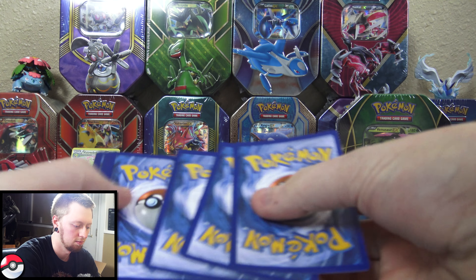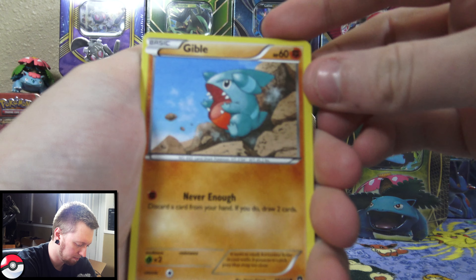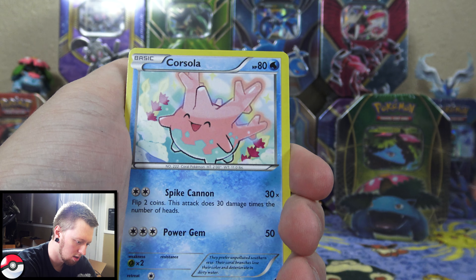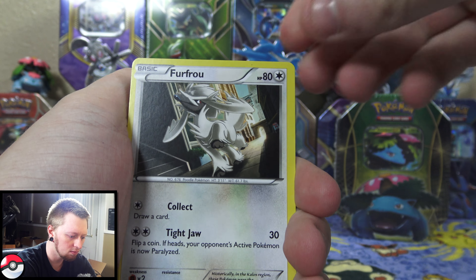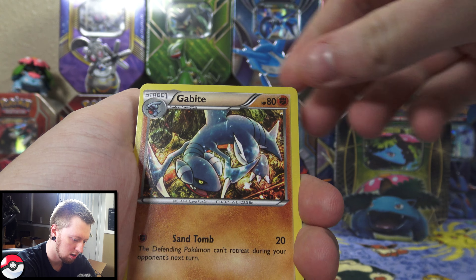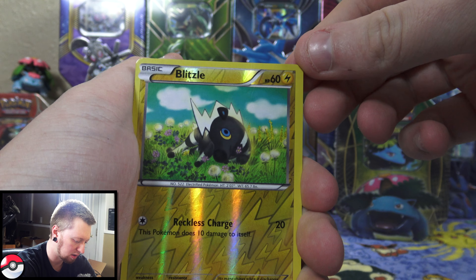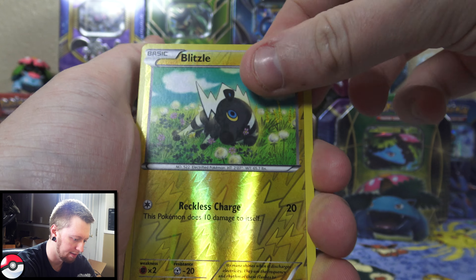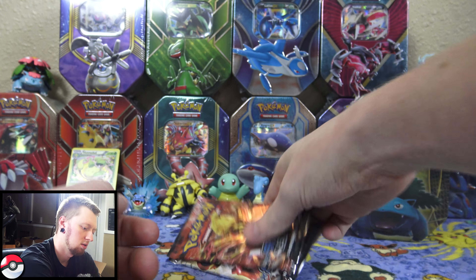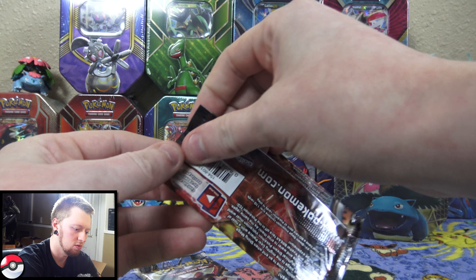First up here we have the Pikachu EX — my cats are fighting in the background, but very cool. I'll put that one to the side and then we have a code card which I will give to you guys. And then we have the booster packs: we have a Steam Siege, two Steam Siege, a Breakpoint, and a Furious Fist. So let's go ahead and bust into them.